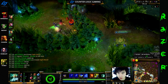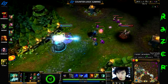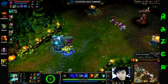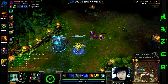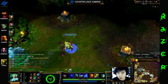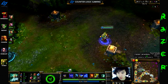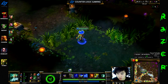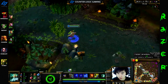After your jungler gets the first blue, the second blue and on should always be yours. If he doesn't naturally give it to you, you should ask for it. Zilean with blue is one of the strongest mid AP carries because you can just speed yourself, charge up, double bomb, and then run away without taking any damage. You can also roam unbelievably well and even tower dive because of your ult and your speed.